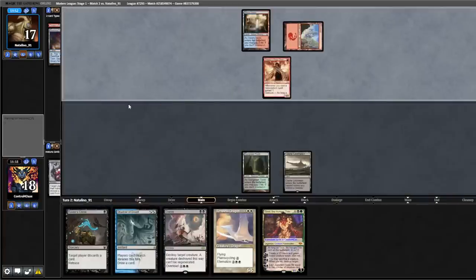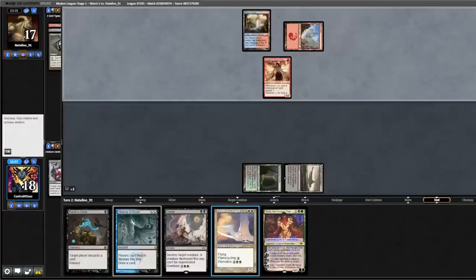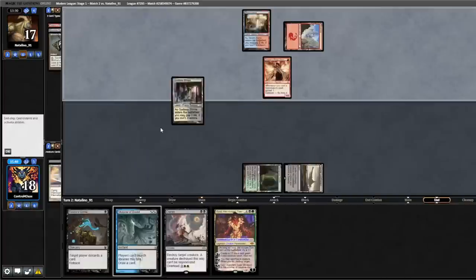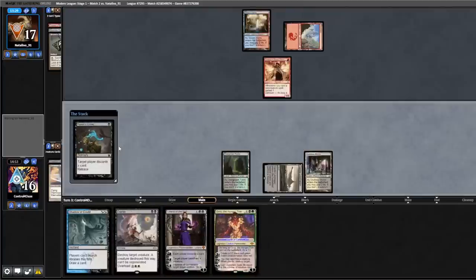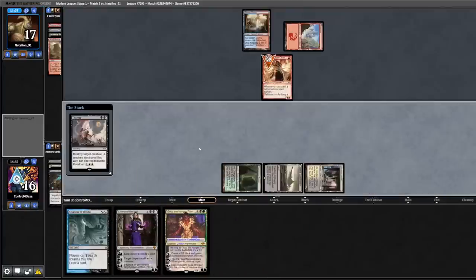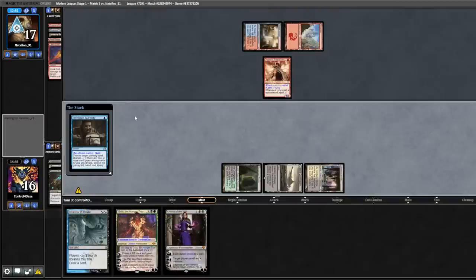Opponent plays Basic Mountain into a Channeler, we let it resolve. Bobble — look at my top card. We cycle the Timeless Dragon and get a Godless Shrine, drew Liliana. A little Shock — they're representing a Spell Pierce or Invasive Surgery. We start with Raven's Crime, they discard an Arid Mesa. We attempt to kill the Channeler — Invasive Surgery, exiled from the game.